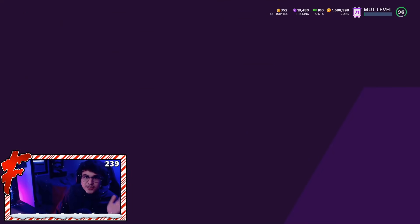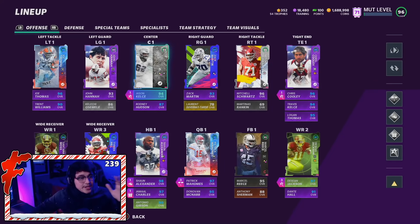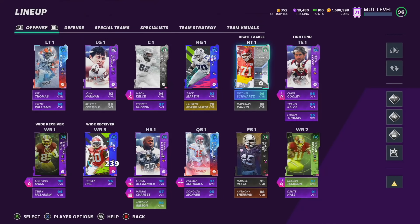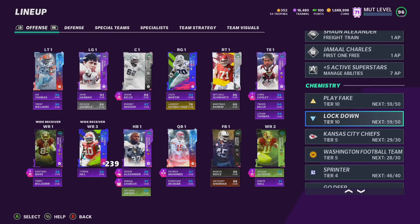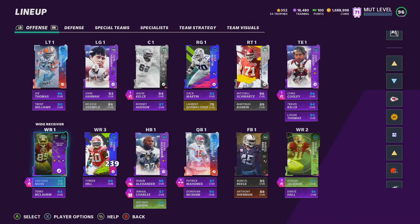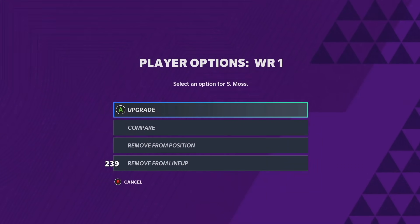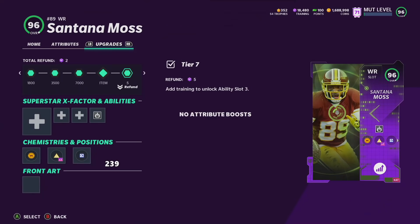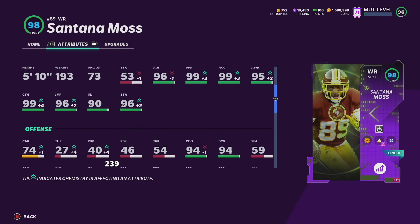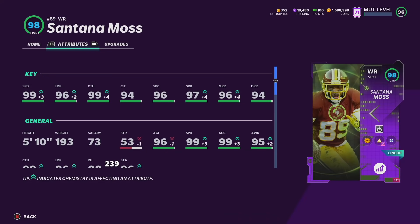Here is the team — I'll hide the face cam so you guys can see the whole roster. Up front we've got Joe Thomas, John Hannah, Jason Kelce, Zach Martin, and Mitchell Schwartz. Our backups are a bunch of Chiefs. We have 29 Chiefs and 28 Football Team chems. It's a pretty complete roster. We have Santana Moss — 99 speed, 99 acceleration — with the slot archetype Slot-O-Matic for 2 AP.